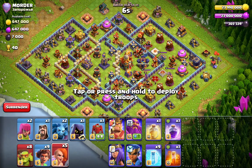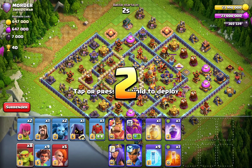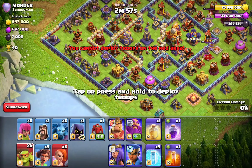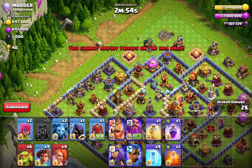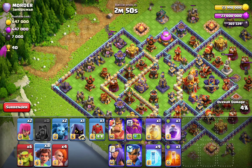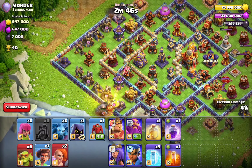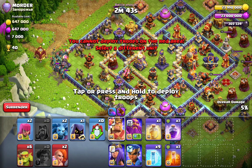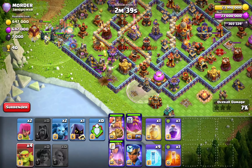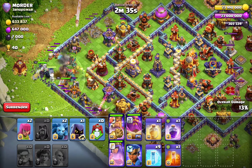Instead of Valkyrie we actually got Super Valkyrie. I don't know how this base goes down with this strategy — it's just my first time using this. Let's drop one Super Valkyrie here, one wizard there, one Root Rider, another Root Rider, and go with Super Valks. Let's just spam them. We're gonna drop some sneakies to dive in and clear more defenses and buildings.